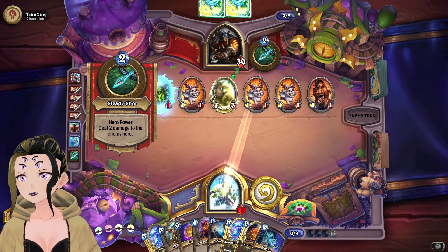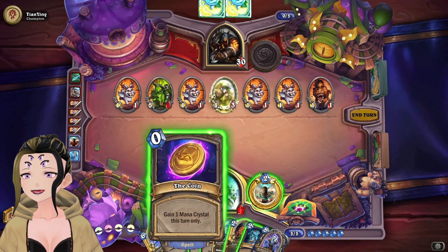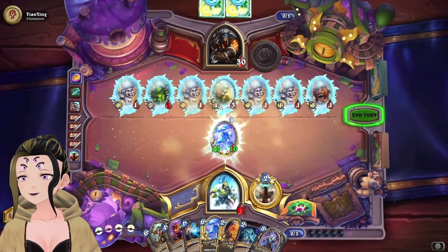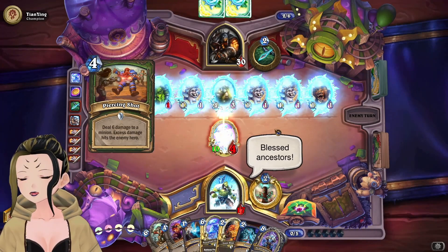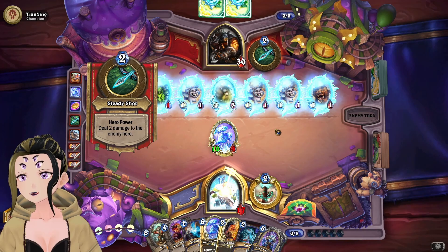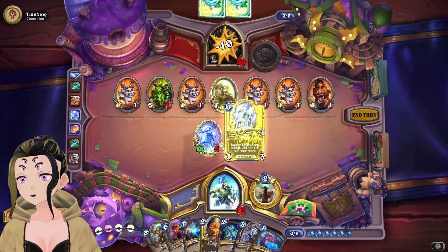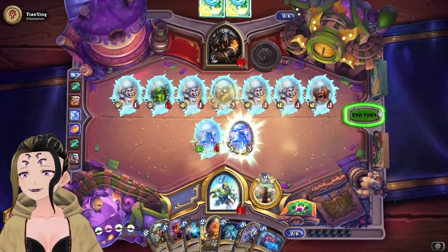A Bearshark — it's been a while since I've seen that card. We can just coin out our Snowfall Guardian. They're going to use a Piercing Shot — I get why they're using it to try to get us as low as possible, but it shouldn't really matter too much. Man, it must be getting really chilly for them.